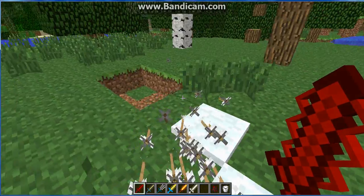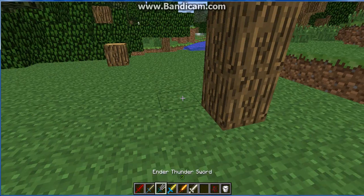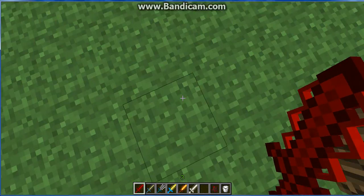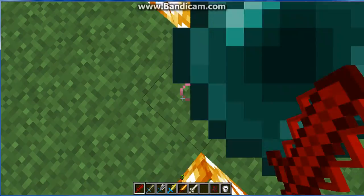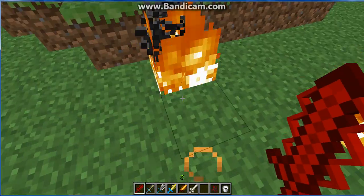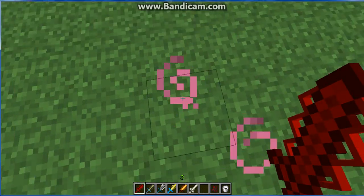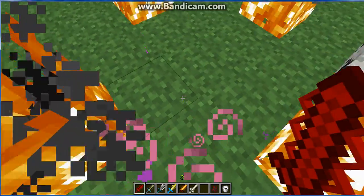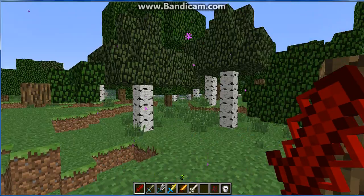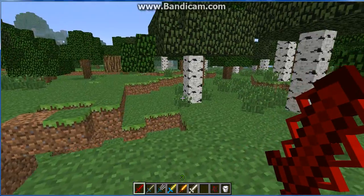Next we have the Ender Fire Sword. It takes three hits to kill a spider. And if you right-click it, it gives you fire resistance. It throws an ender pearl and does a fire thing — if you aim it at the ground it sets fire there. So there's the Ender Fire Sword.